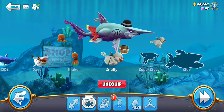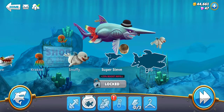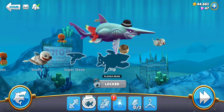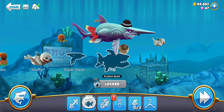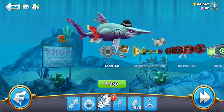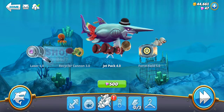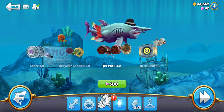And then Stuffy, he just looks cool with the blood on his face. We got Super Steve — plus 20% boost refill. And then we got Plasma Beam, Chip the Plasma Beam Cannon. There's also a Metal Shark Submarine — it's locked. Then over here you've got a laser, a Recycler Cannon, and a freaking jetpack. Did you see that flying shark just flying through the air?